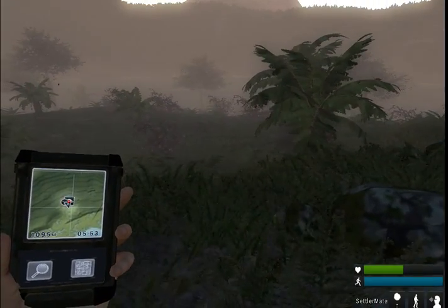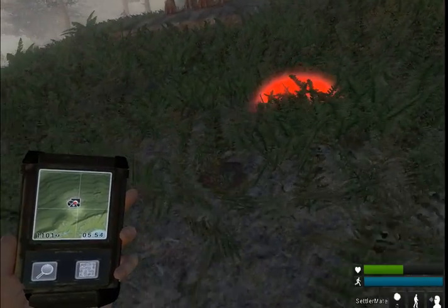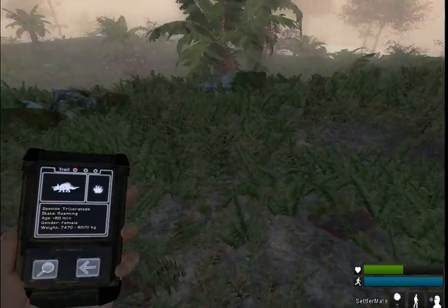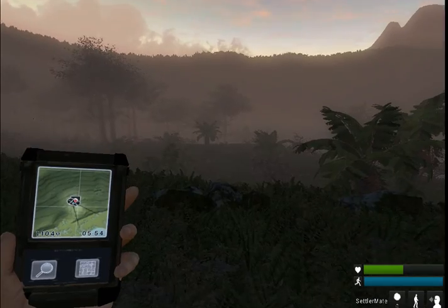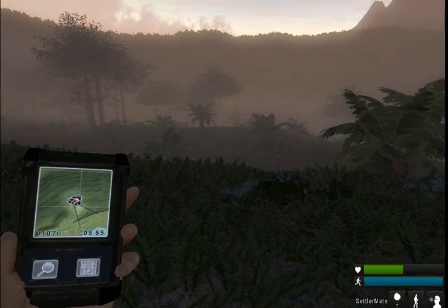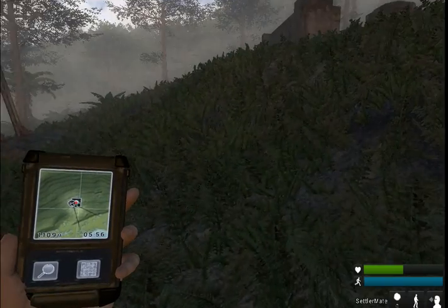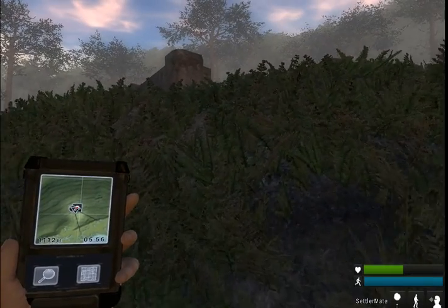Oh, here we go. I found a footprint. Let's see who made it. Looks like Triceratops. I'm assuming he's down there, because it just updated my thing. Yeah, he's in that area somewhere. And I'm guessing that's the one that we hit. So let's go grab this crate right quick and then see if we can go find him.